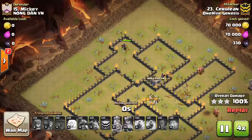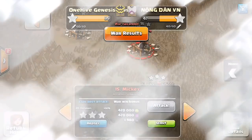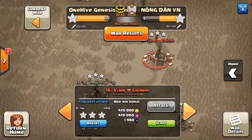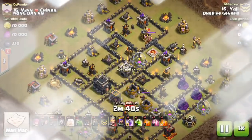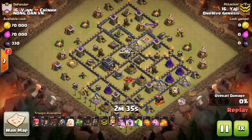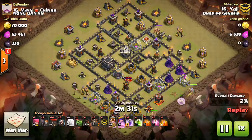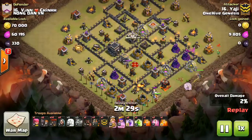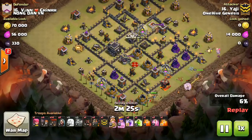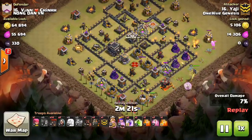Anyway, fast forward to the end — awesome attack to Sir Rule, or Cerulean, I think is how you say that. We have two more attacks to show. We're looking at Yadji — I'm sure you guys have seen him on the channel before — and he's bringing in another air attack. This clan just kind of lent itself to air at Town Hall 9. He drops down the queen with her healers, a baby dragon, and the king on the other side just for the funnel.